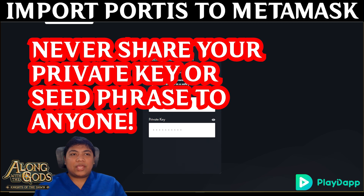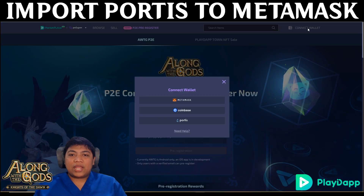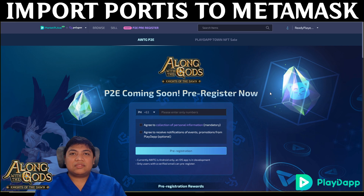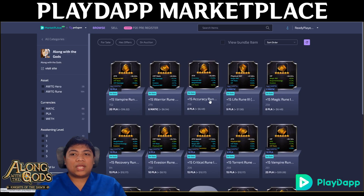When you log into the marketplace, please use Portis — do not use MetaMask. When it says 'Connect Wallet', please use Portis because it is more stable and it is integrated with the item manager in-game in Along With The Gods. Once you click 'Trust This App', it will automatically log you in with no more authorization prompts. You can now browse — you can see categories like Along With The Gods, enchant heroes, gods, and also runes. You can see lots of runes already at plus 15.